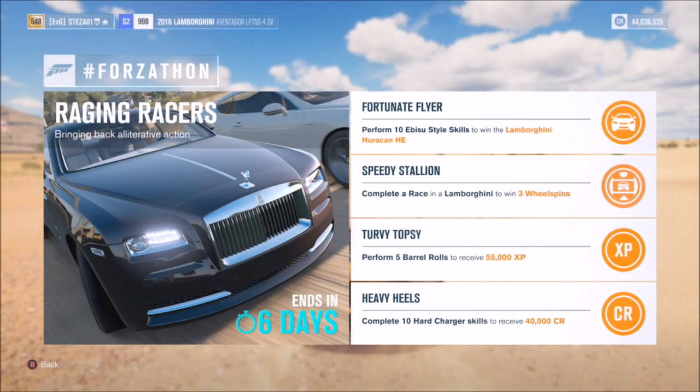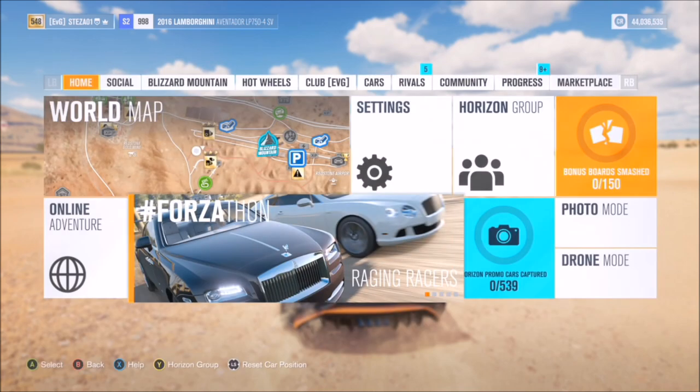What's up guys and welcome back to everything gaming. In today's video I'm going to be showing you how you can complete all four of this week's Forzathon events, in which you can win the Lamborghini Huracán Horizon Edition. Now I've got to be honest, all of these challenges except for one do seem fairly tricky, but trust me I will try to guide you through them as best as I can. The only tricky one is the first one, which is the main one to win the Lamborghini Huracán Horizon Edition. So the first challenge: I want you to perform 10 Abisu style skills.